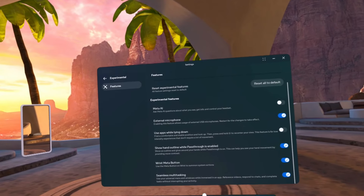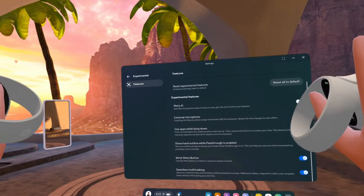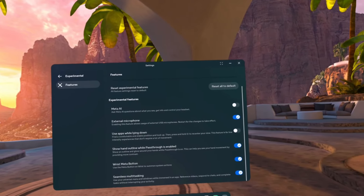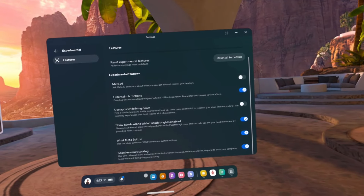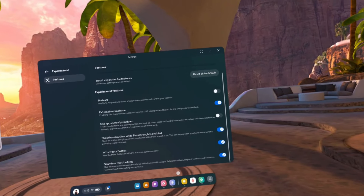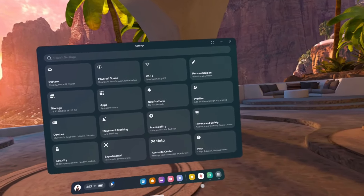I'm guessing this took the place of what originally was enabling multiple windows, because you had to enable that before. I'm guessing now that's on by default and this is specifically so you can do it within an app. So we've got to open up an app and see how that looks — but we won't do that just yet.